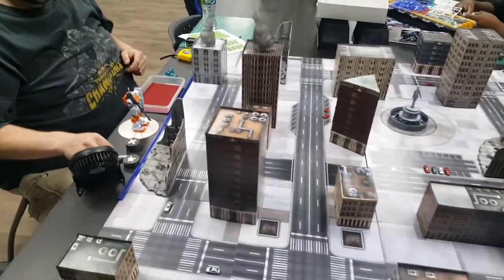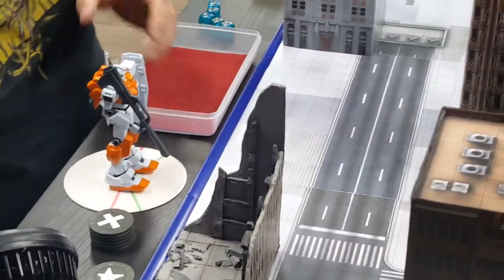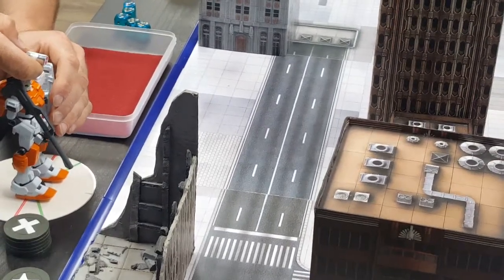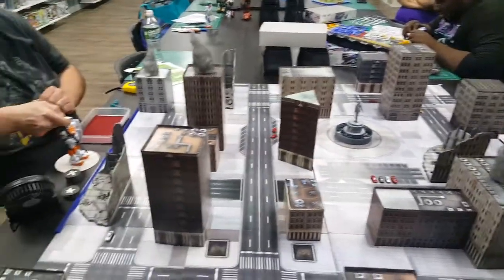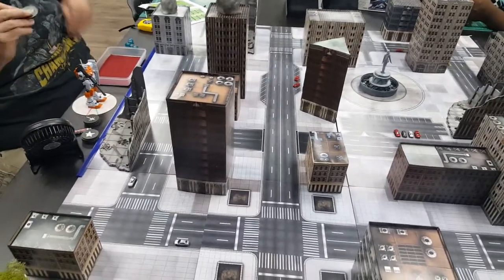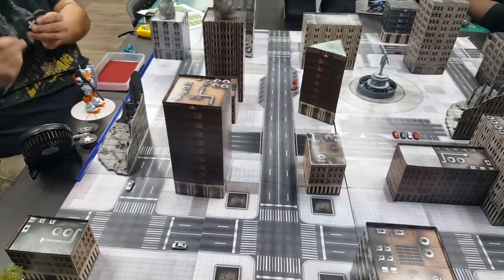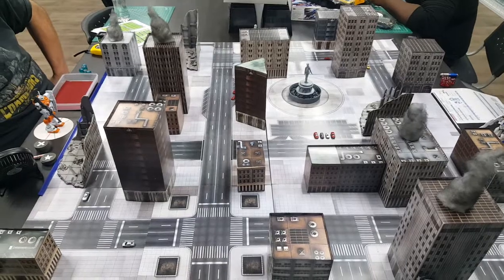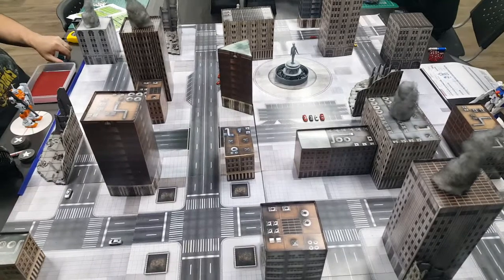We use laser sights — we put the laser right on the head of the model and use it to do line of sight for shots. For tokens, we usually use little poker chips. All right, back to the game: we start off with the initiative roll, which is actually called Priority.